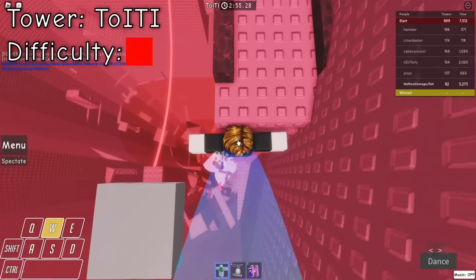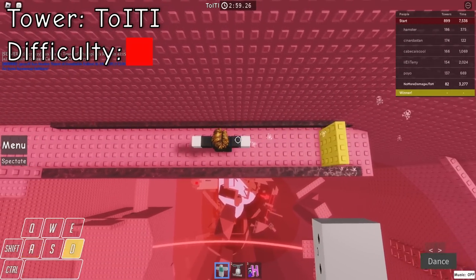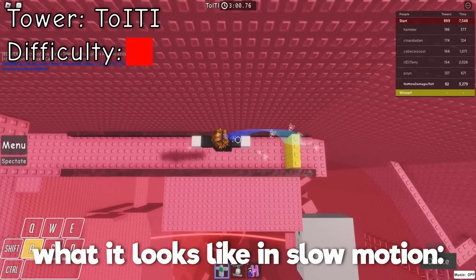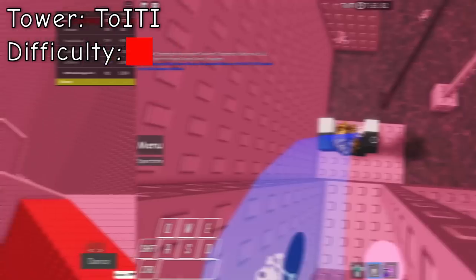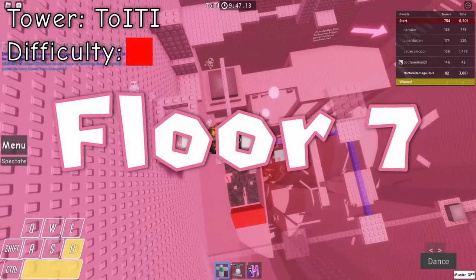Our next obstacle is at the start of floor 5. I'd recommend going sideways with T-pose until you see this platform spawn down here. Then run back to the yellow sign, and once the spinner passes, run back to the tunnel. At floor 6, you need to do a heli clip to avoid a damage brick and wall hop in between this wedge and wall.